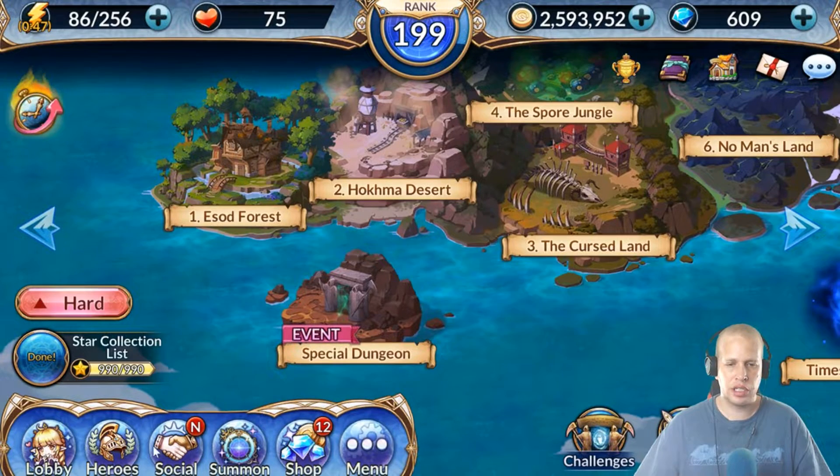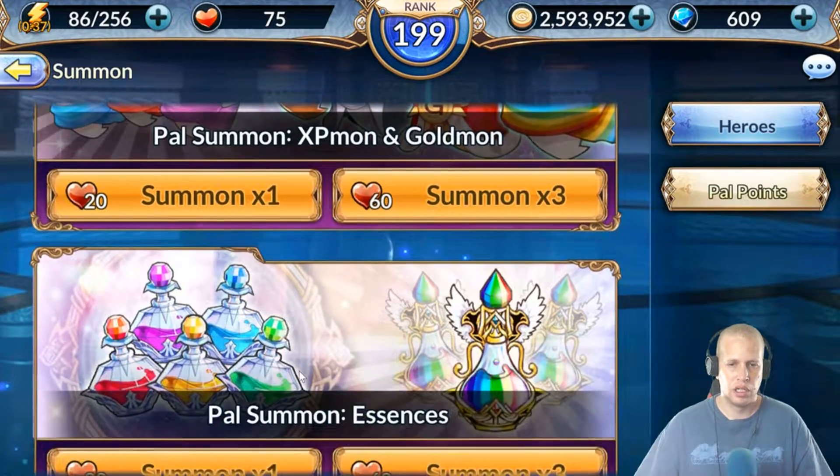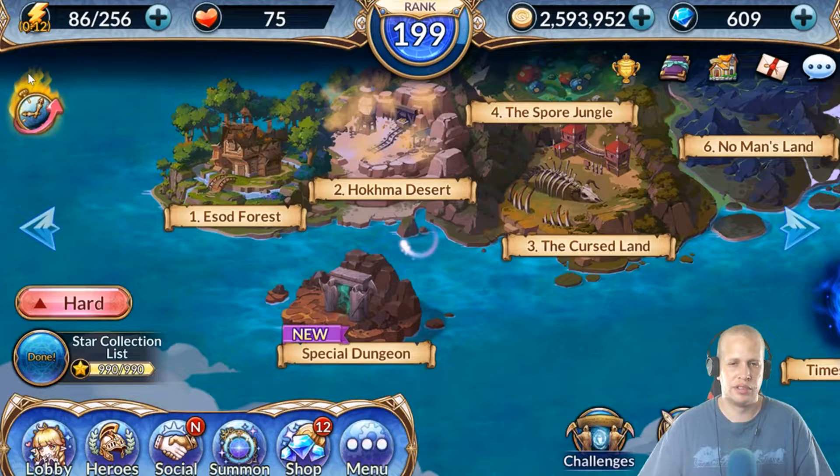Other places you can get essences - some people don't know about this - you have the PayPal summon over here. You can summon some essences here. It works kind of the same way but with friend points. You're not gonna see rainbows too often, don't be fooled by that. But you will get some sometimes. Come over here, hit 20 twice, or if you're a couple essences away give it a shot if you have spare friend points. Personally I think there's better stuff to do with friend points, but on occasion you can go over there.